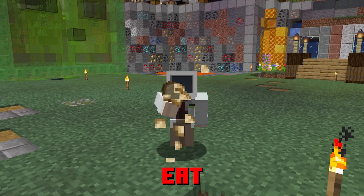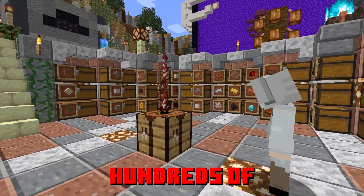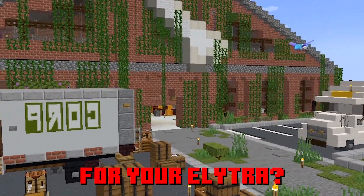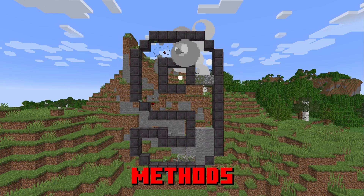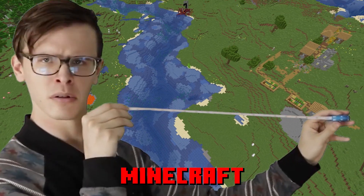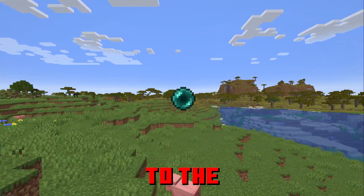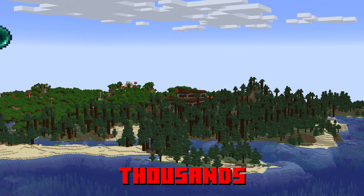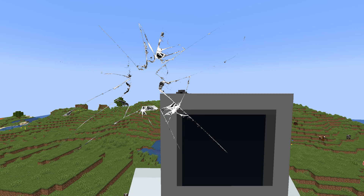Are you tired of having to constantly eat cooked pork chops after running around your Minecraft world, or having to craft hundreds of firework rockets every day for your elytra? Well in this video, you'll learn about 9 alternative methods to travel long distances in Minecraft that don't require any of that. You can use any of these strategies to get to the ocean monument or woodland mansion thousands of blocks away from your base. Make sure you stick around to the end of the video so you can learn how I traveled 50,000 blocks instantly with just a simple press of a button.